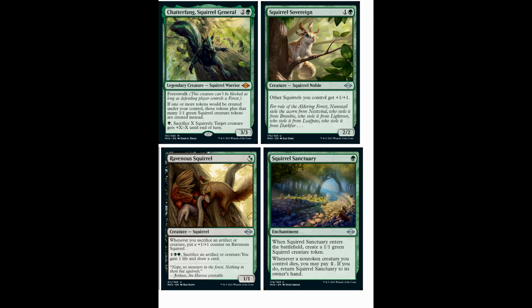So finally, the one and only Squirrel commander they've printed in this set — two mana and a green, 3/3. It's called Chatterfang, Squirrel General. It has Forest Walk. If one or more tokens would be created under your control, those tokens plus that many additional 1/1 Squirrels are created under your control instead. And then you can pay a black, sacrifice X Squirrels, and target creature gets +X/+X until end of turn.